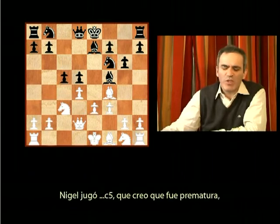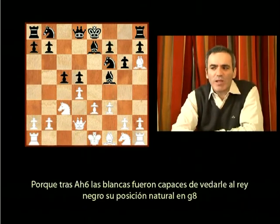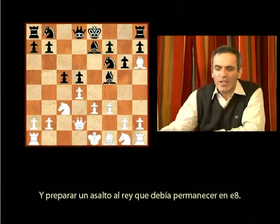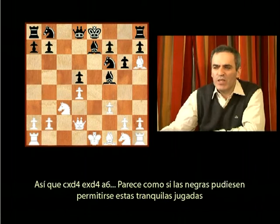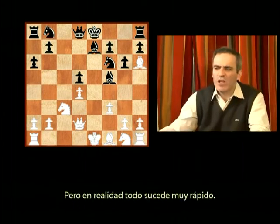Nigel played c5, which I think was premature, because after bishop h6, white was able to cut black's king from its natural position on g8 and prepared an assault on the king, which had to stay on e8. So cd4, ed6 — it looks like black could afford to play these quiet moves because he goes knight c6 and develops the pieces, but in fact everything goes very quickly.